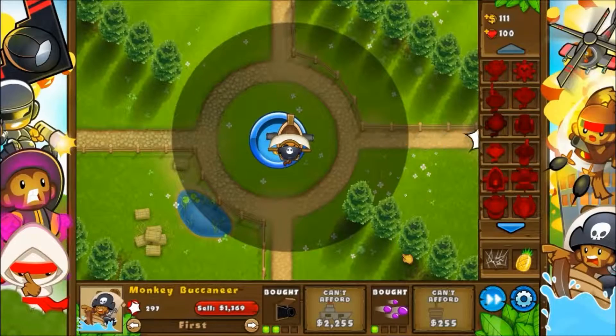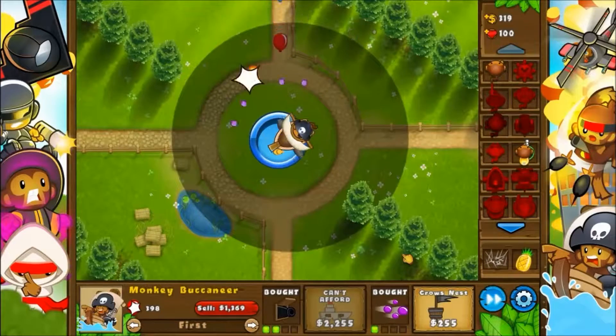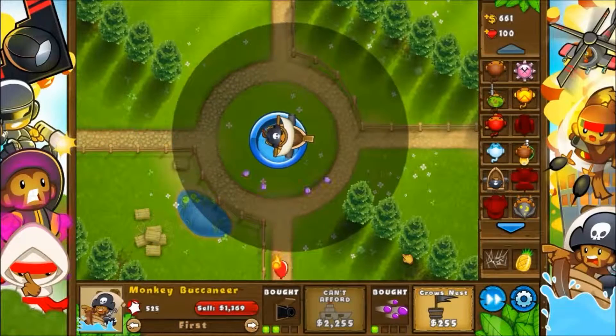The last time I put the Buccaneer in that little lake down by the side where it normally has water, but now I'm using Portable Lake because it's so good — it allows you to use water towers when you're not supposed to be able to. That's really helpful because water towers are really good; they're not very expensive and they've got a lot of popping power. This time I'm not going to use a sub — I'm going to use two Buccaneers because they're great.